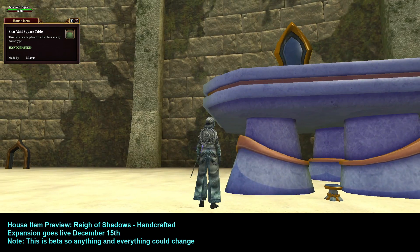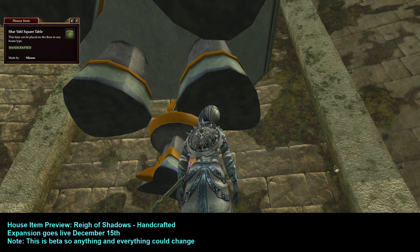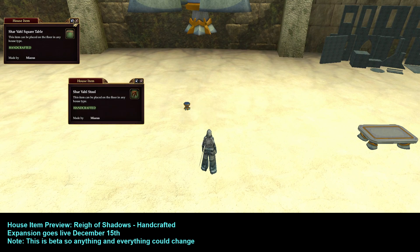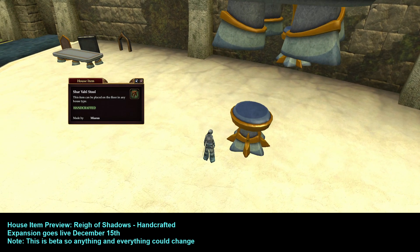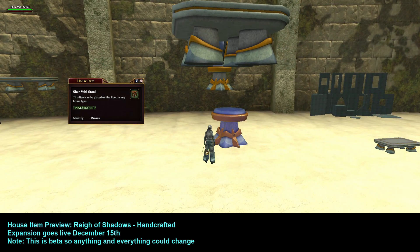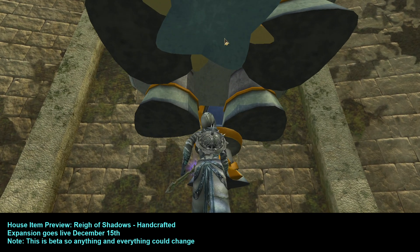The Char'vault Square Table gets really big and I cannot walk underneath it — it's solid. The bottom is solid and blackish charcoal. Next is the Char'vault Stool. It is solid — I can walk on top of it. It has the same color scheme as the other items. Lifting it up, it is solid on the bottom with the same pattern. The gold element doesn't touch the ground, so you could hide the gold if you wanted to.